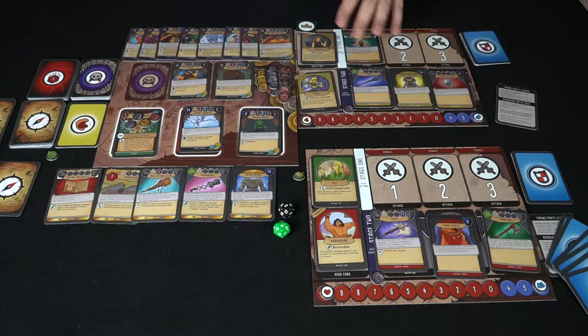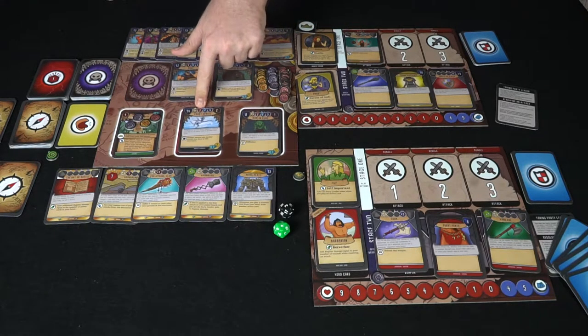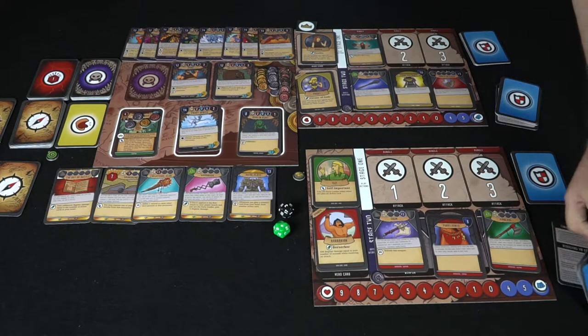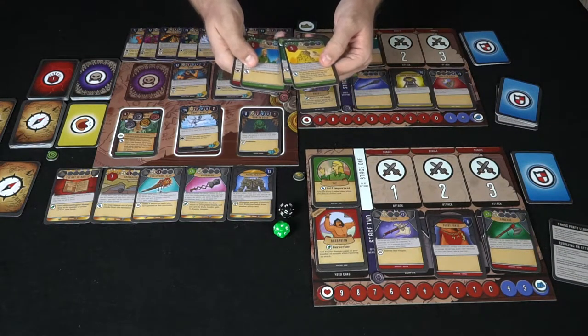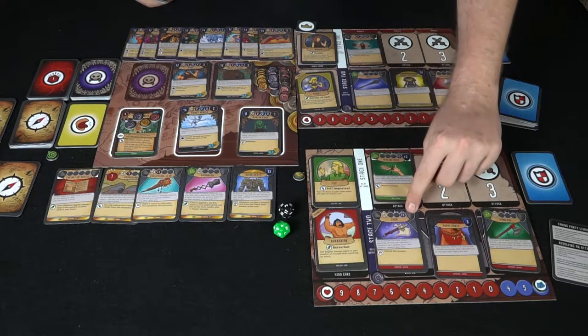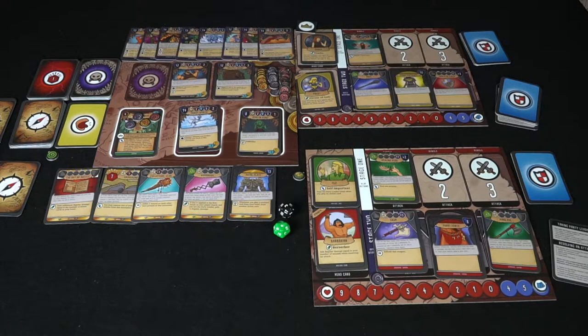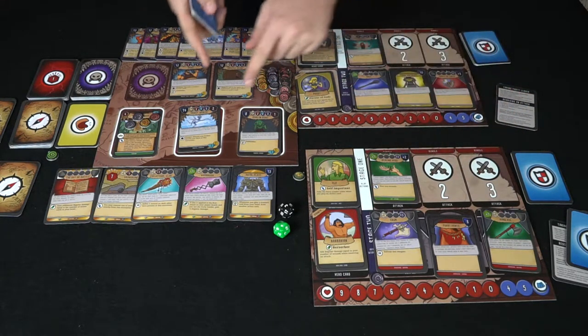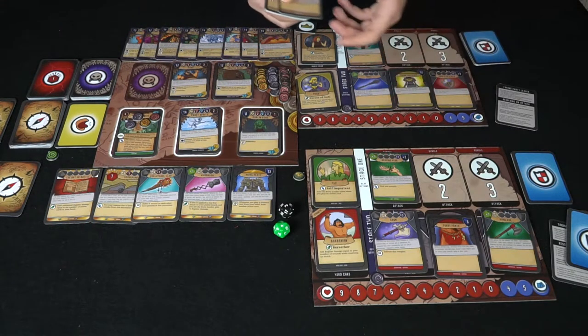I can play something like Versatile — it's a plus two on all damage types — and choose to fight the Frost Sprite with fire, which is enough to take it down. After playing my first attack, the next player gets to choose. This player has some bungles and a plus-three attack, which combined with another plus-three gives six against the monster's five. The next player also gets another chance to play or pass. The whole attack phase is for this one Frost Sprite.